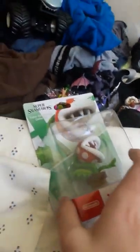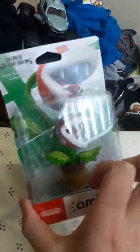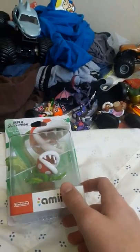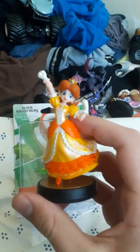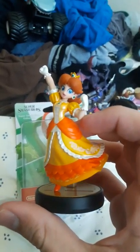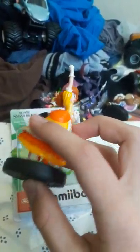Hey guys, I'm back for another Amiibo unboxing — Piranha Plant! I'm so excited, I ordered him last night. By the way, if you guys didn't know, yesterday was my birthday. I'll show one thing I got: Daisy for my birthday. I have the Mario version but didn't have the Smash Bros one yet.